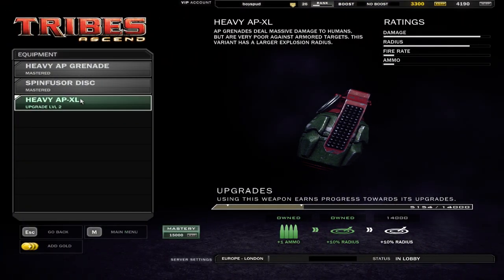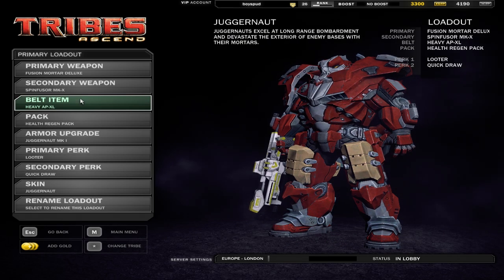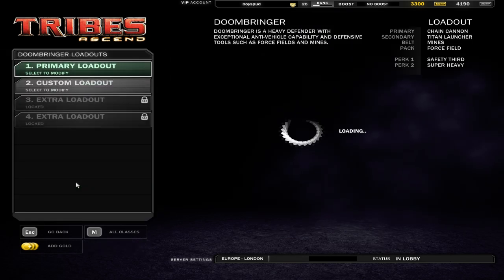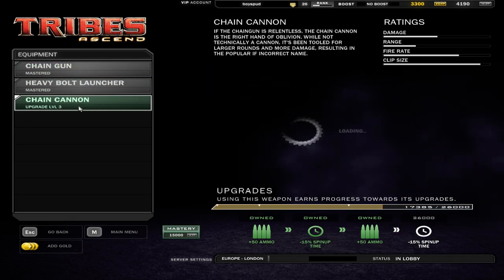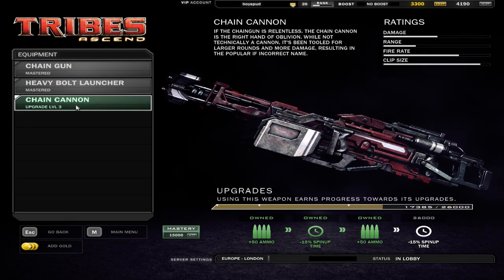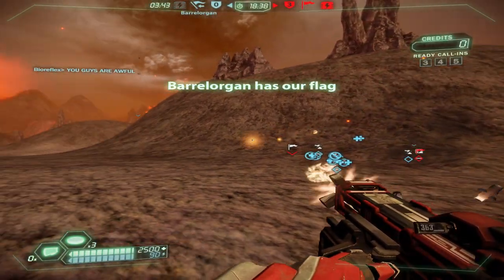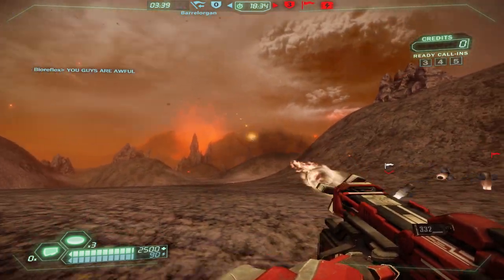As for the Juggernaut's new belt item variant, it's the Heavy AP XL. This does less damage than the Heavy AP does, but in a greater area. As for the Doombringer, he gets a nice new primary chain gun variant called the Chain Cannon. It fits the Blood Eagles perfectly — fire engine red. The Chain Cannon does more damage per shot, doing 120 damage.